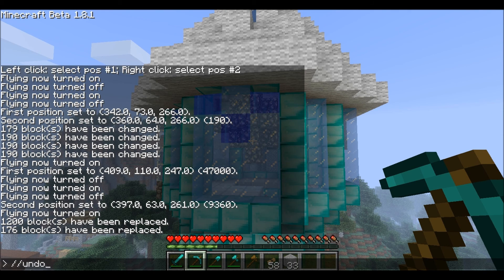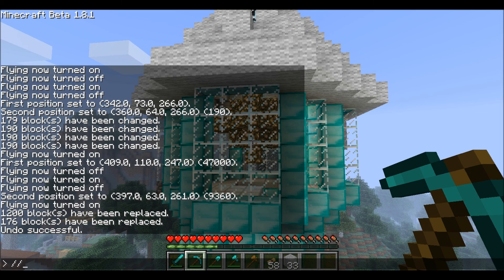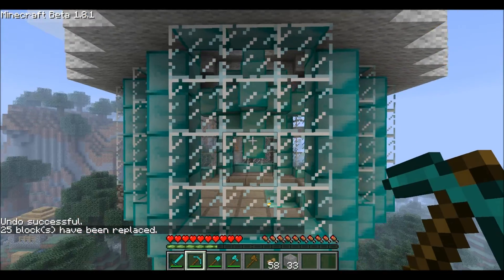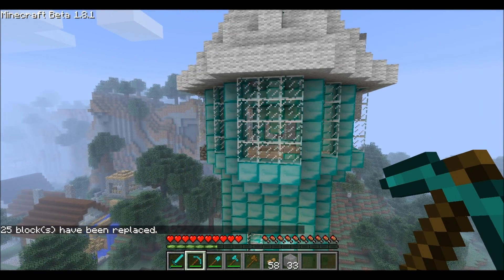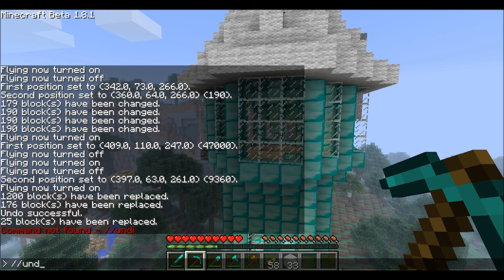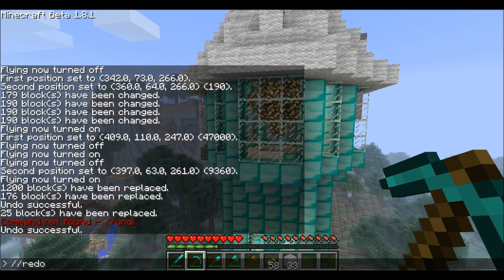And if you ever want to undo something because you did it by accident, just do slash slash undo. I just feel like replacing all the glowstone with diamond blocks. And if you want to redo it, do slash redo.